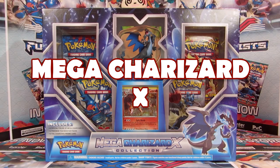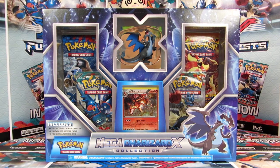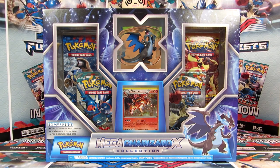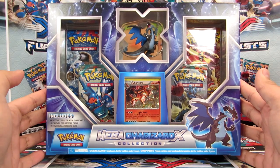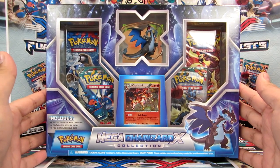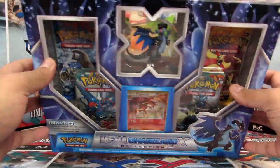Hey guys, welcome to this video. Today we're going to be opening a Mega Charizard X collection, which features an awesome figurine of Charizard X, four Pokémon booster packs, and a Charizard promo card — which is a card that's been featured previously but now has a sort of alternate hollow foil. We've got four booster packs: one X and Y, one Flashfire, and two Furious Fists.